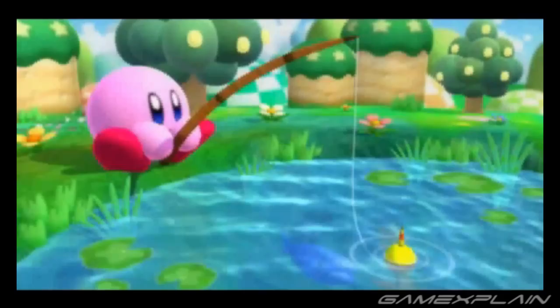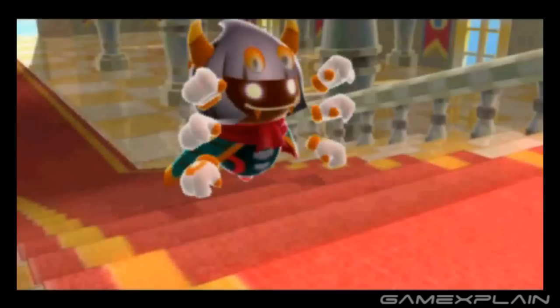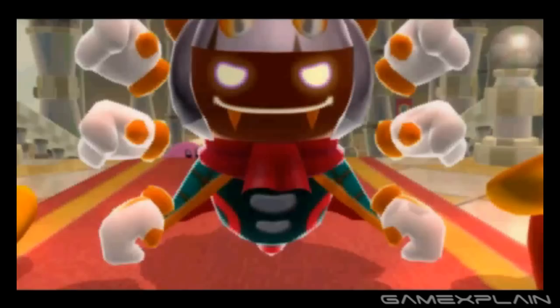While Return to Dream Land captured some of that old magic, Kirby Triple Deluxe for the 3DS is bursting with it. Like all Kirby games, the story is simple enough. One night after a day of play, a mysterious beanstalk lifts Kirby's house high into the sky. When he goes to investigate, he discovers that King Dedede's castle was also taken by the beanstalk. Dedede is soon attacked and captured by a mysterious creature called Tyranza.